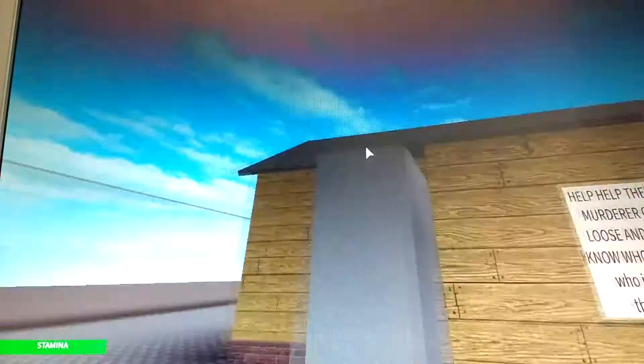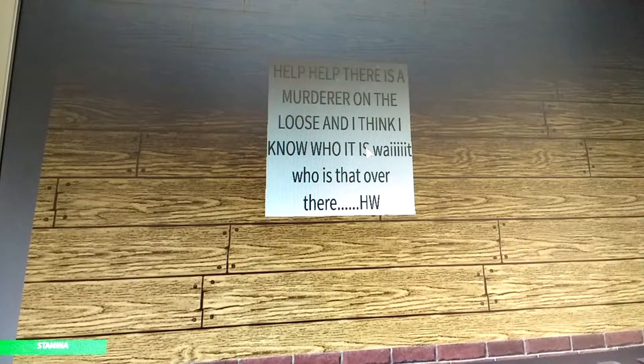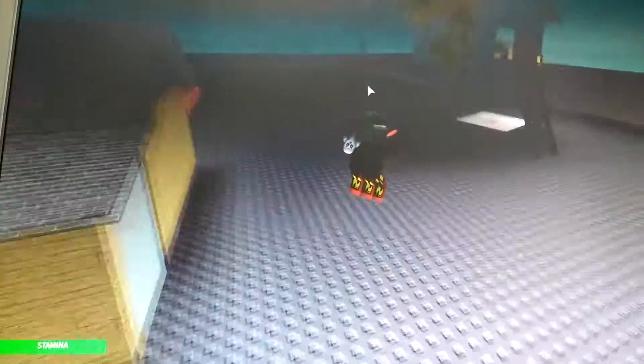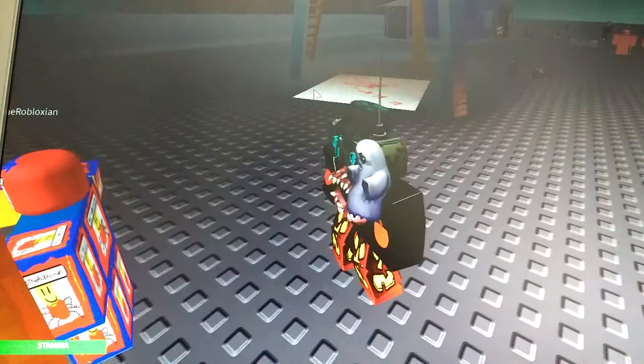There's little blocks here, and this block is, for some reason, transparent — not solid. I think it's solid eventually. And there's invisible walls here, and there's this guy called HW that's leaving out the notes. It says: 'Help, there is a murderer on the loose, and I think I know who it is.' Wait, who is that over there? HW. Obviously you guys know that one of the murderers is this guy.